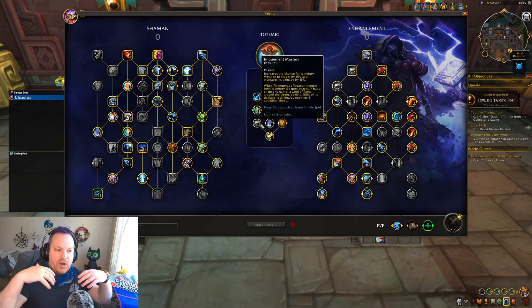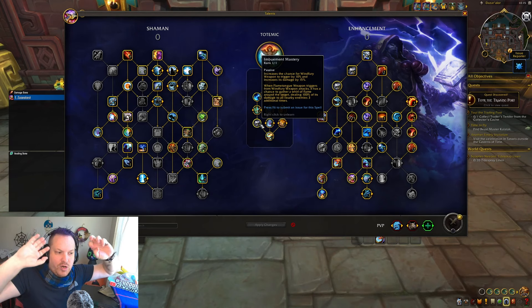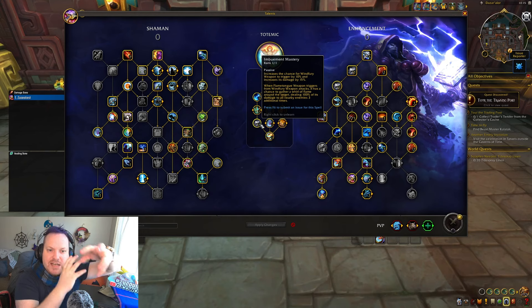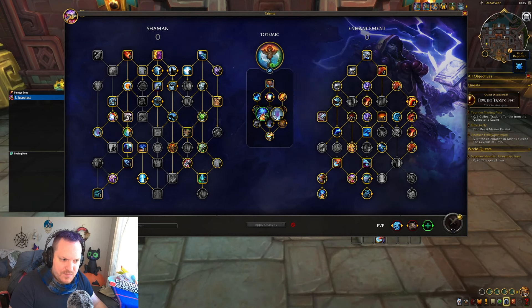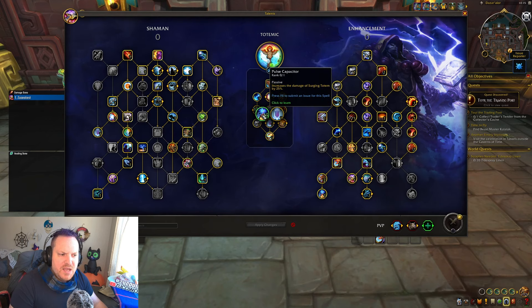Reactivity, now that it got reworked to include Hot Hand, is very, very good. Imbuement Mastery has changed a bit, where it gives you a higher chance to proc Windfury Weapon and its damage — that was there before. But now you have a Flametongue-Windfury interaction, and it can cause this whirl of flame to do extra damage, so your Flametongue Weapon is a much more important piece of the puzzle now. I'm taking Supportive Imbuements to make the critical strike chance of Flametongue Weapon much, much higher, and its crit damage is doubled. You could also do Surging Totem, which is a very good option.